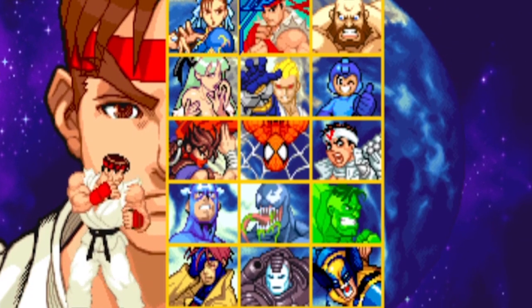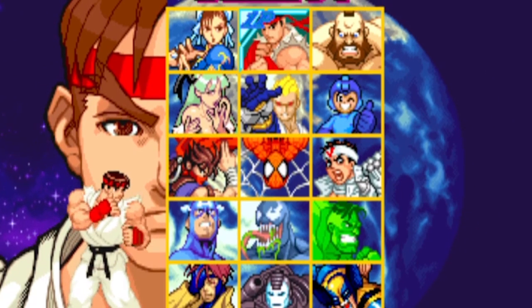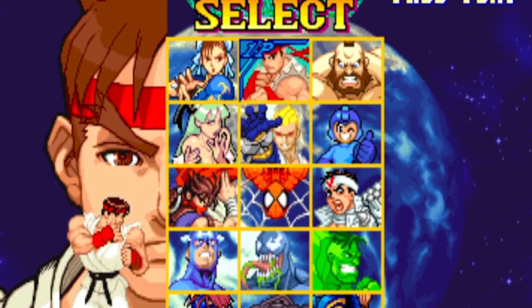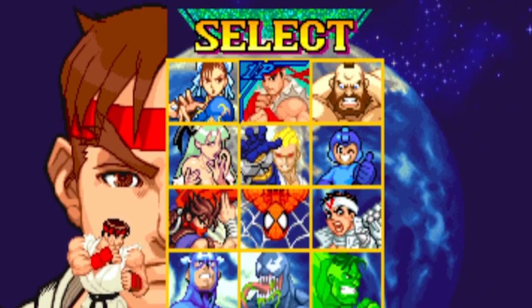On the Marvel side, we got two new characters added. Venom and War Machine made it into the game, with War Machine being like a slower Iron Man but with more firepower. Marvel vs. Capcom's base roster has a total of 15 playable characters along with several hidden ones to choose from.